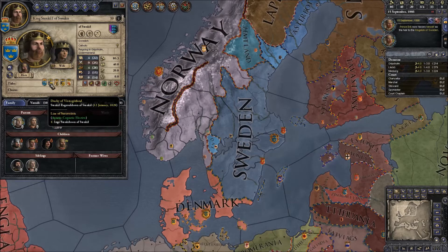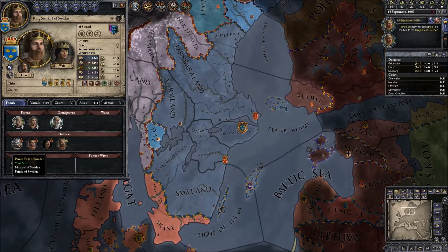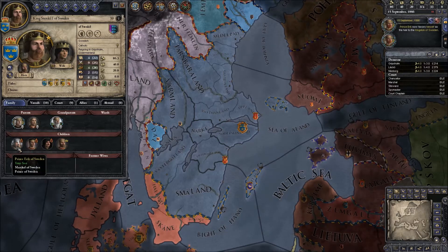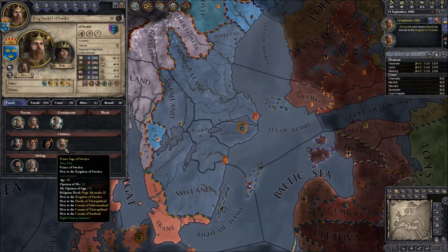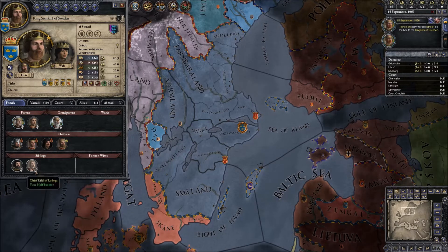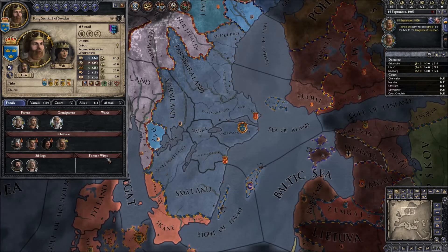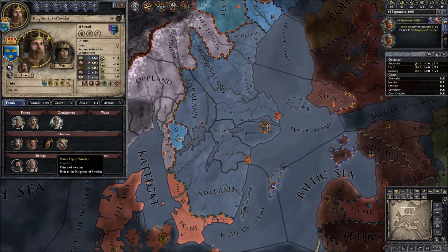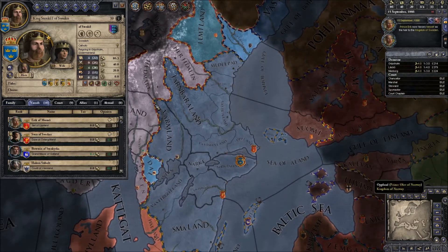I have four sons: Prince Eric, Prince Halston, Prince Hakan, and Prince Inge. I did have some siblings but they are dead. So it actually seems to be a fairly easy family structure to manage at the moment — we've only got four sons to worry about, with no jealous siblings on the outskirts.